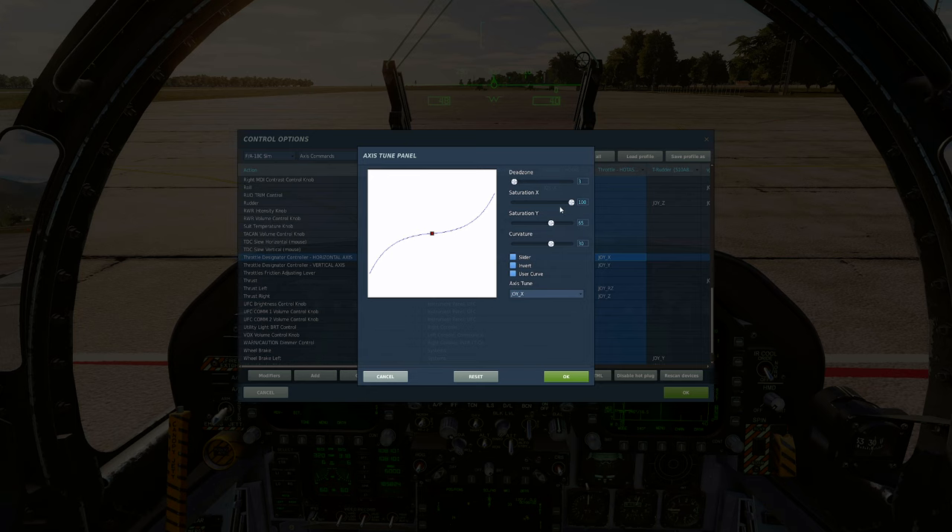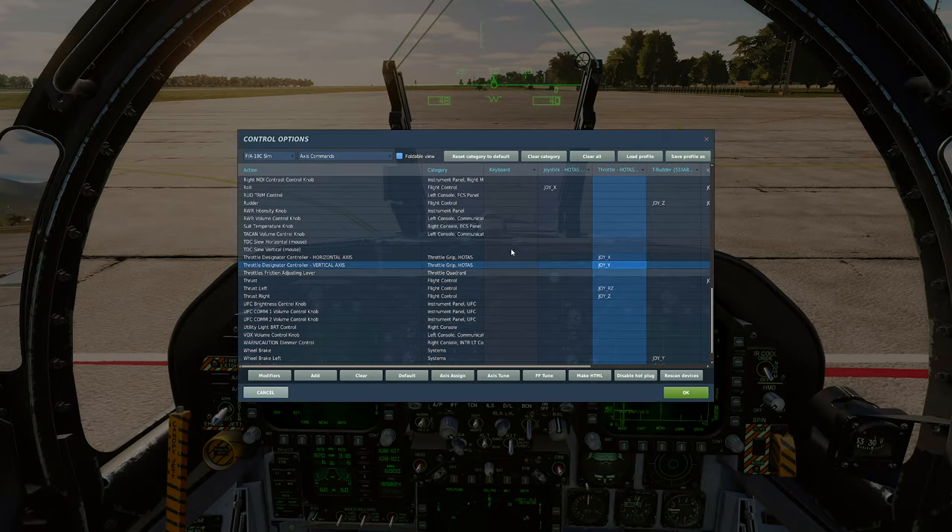For the HOTAS axis curves to make slewing smooth: dead zone 3, saturation X 100, saturation Y 65, curvature 30 for the X axis. For the Y axis: dead zone 3, saturation Y 100 - wait, 65 - and curvature 30, but invert the Y axis. That'll make your HOTAS slew nice and smooth.